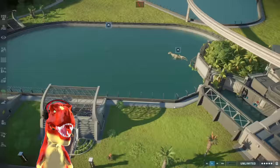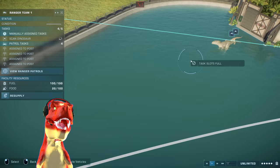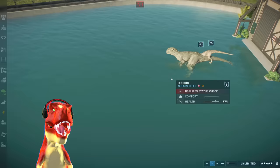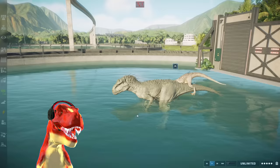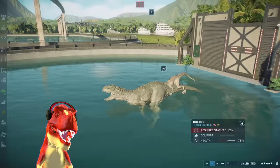F in chat for the drowned Indominus Rex. Let's do a status check on both of them. The drone is going to go check on the lagoon — but it can't actually check if dinosaurs are dying when they're in the lagoon. Look at Indominus Rex looking down there — it's like, yeah, I'm watching you. It's roaring at it as well.